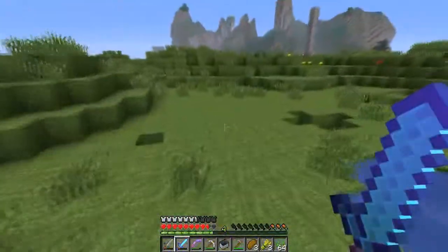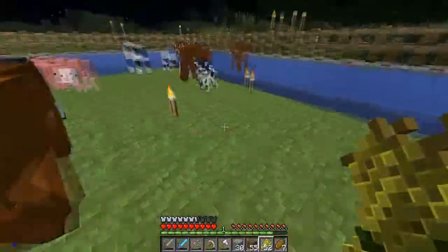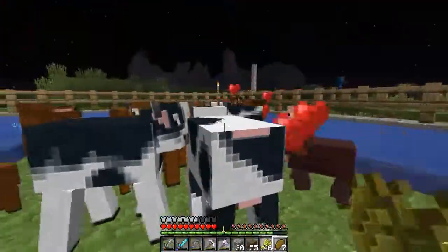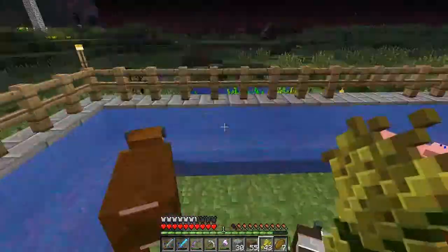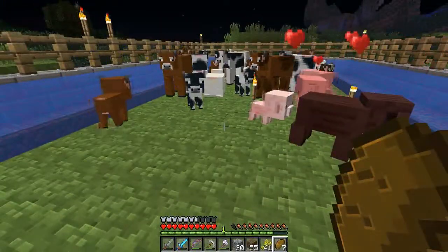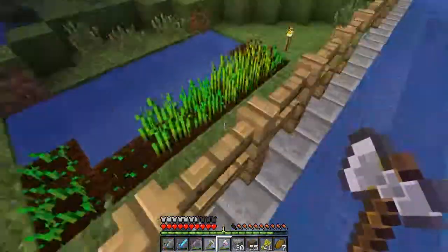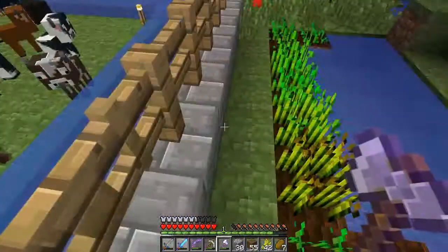The cows are all set up. Let's go ahead and breed them some more - breed, breed. Yeah, this is working out pretty cool. I've got a small wheat farm going so that I can get more wheat for them. Got a lot on me right now. Let's move to the next project.